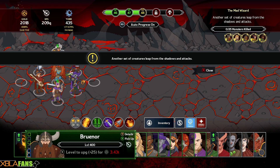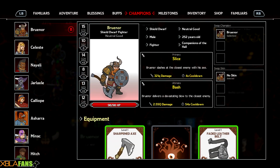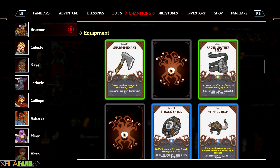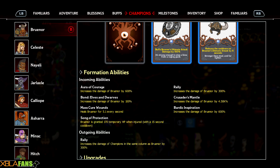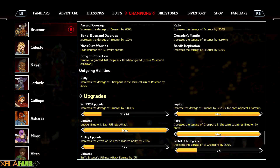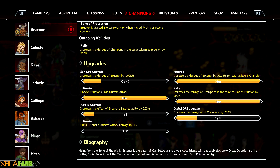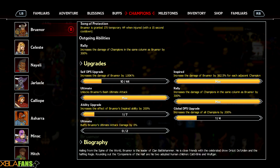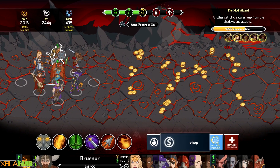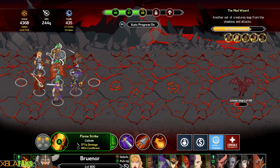As you level characters up they get different buffs, their stats increase, and they mainly do more damage. You get abilities and stuff like that. I have armor pieces and equipment. The incoming abilities are the abilities he's getting from other people; the outgoing ones are what he's imparting. The upgrades show what happens as you upgrade him, and these reset when you beat an event. Everyone has their own abilities which are fun to use on a boss to just DPS them down.